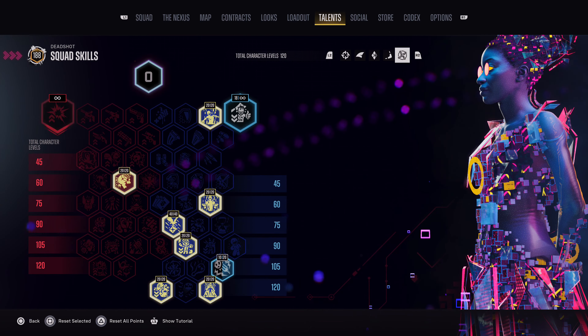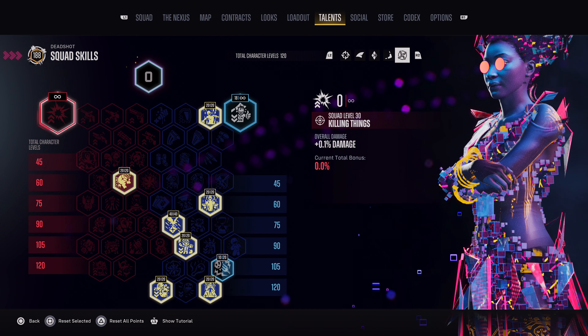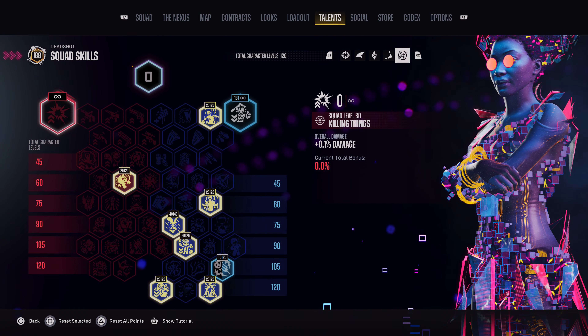For the Squad Talents, you want to get everything that gives you XP increase, Damage Reduction from Infused and Grant Enemies, Critical Hit Chance, Shield, Health, and Grenade Ammo Drop Chance.